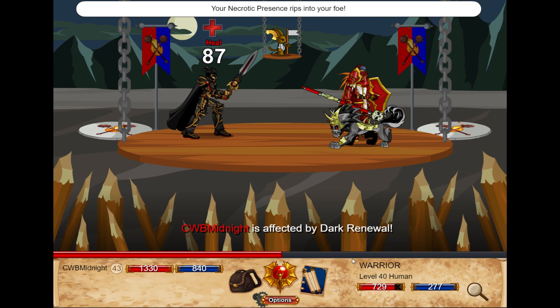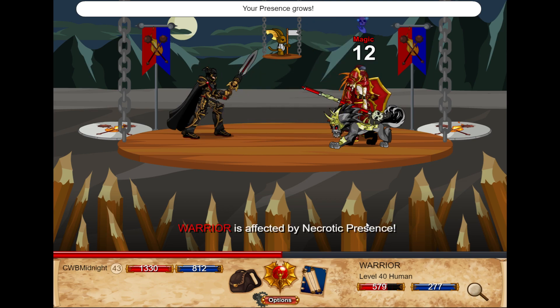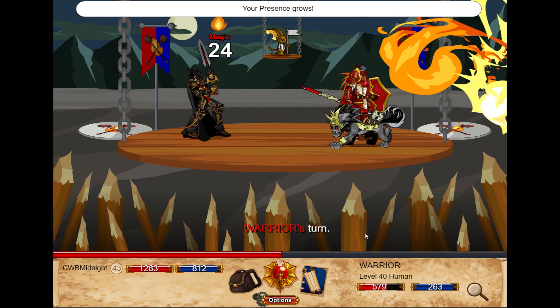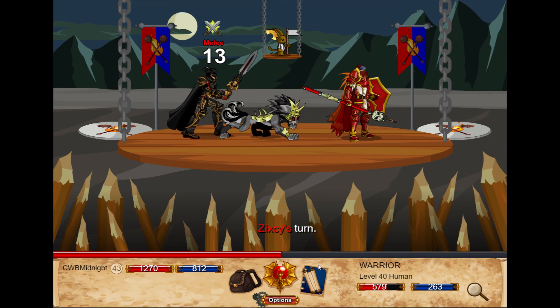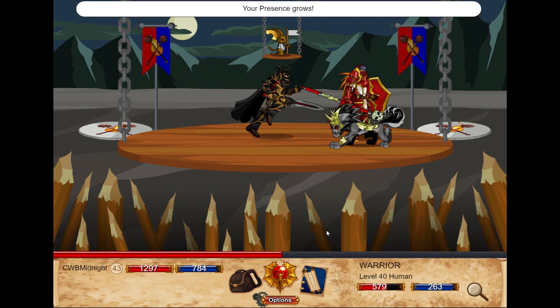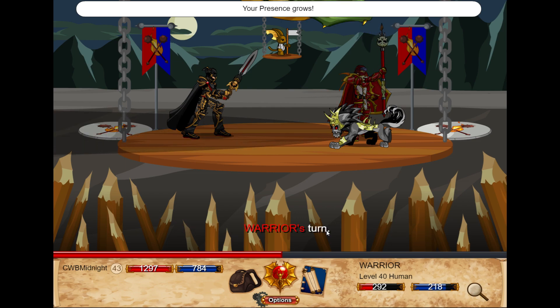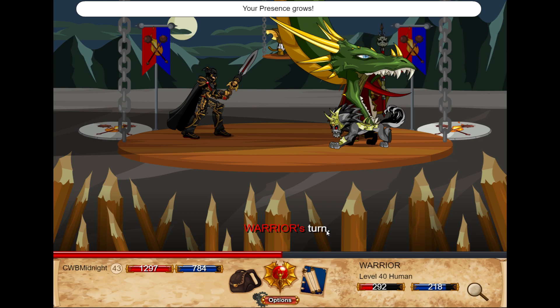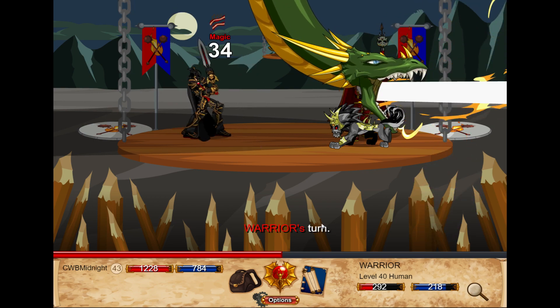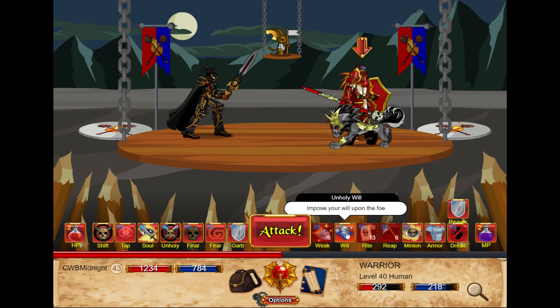He hit himself. I don't like that — sometimes you hit yourself. I think what they do is they ban certain attacks out of PvP so you can't use them. For example, if you were fighting my Cthulhu Adept, I probably won't be able to use my really powerful attacks because if you're too strong it'll hit me instead. And I don't like that — it's a bit annoying, because that's not your full potential. It makes sense though, because some abilities will just one-shot.